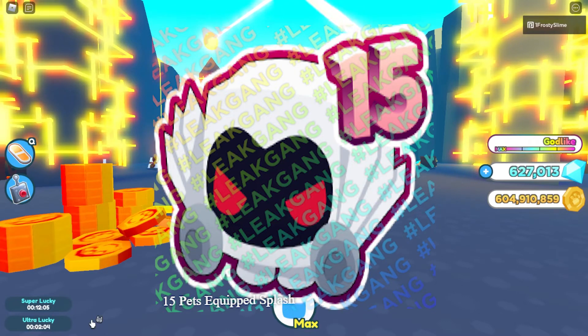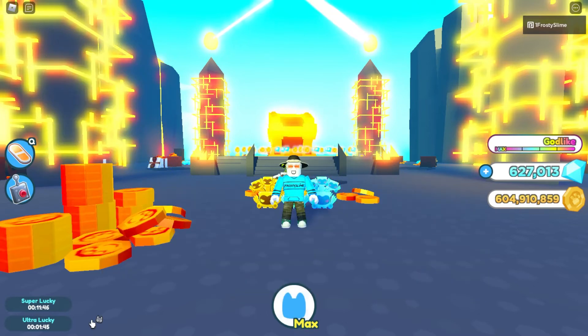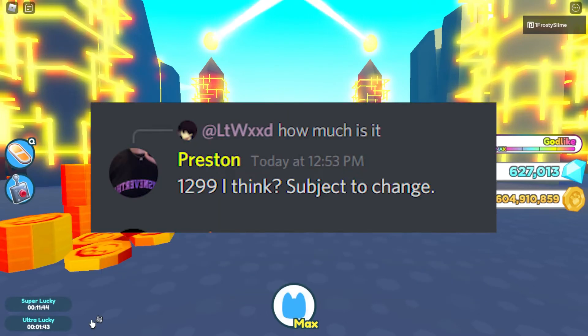Then we have a huge thing — the 15 pet equipped splash, or the game pass. Preston has said he will be adding it. Looking at the Big Games Discord, it says eight plus eight pets plus the new game pass will add up to 15 — it won't be 15 plus eight. Preston said the price will be 1300 Robux, subject to change, in response to someone asking how much it is.